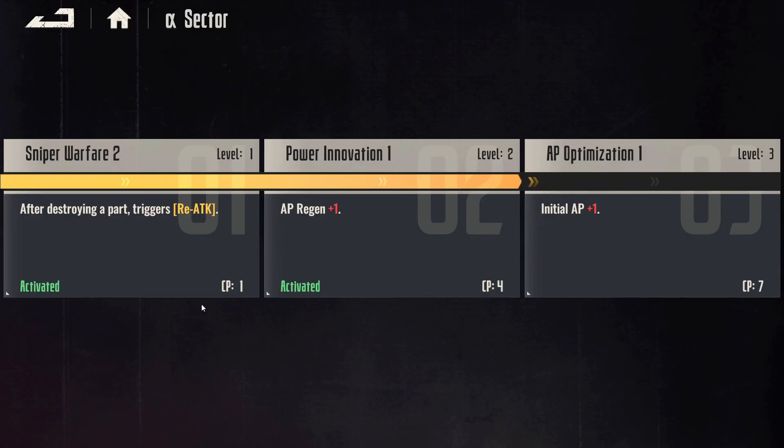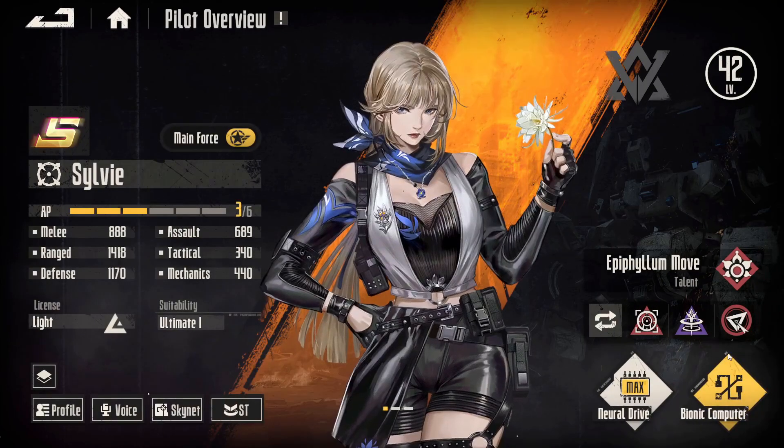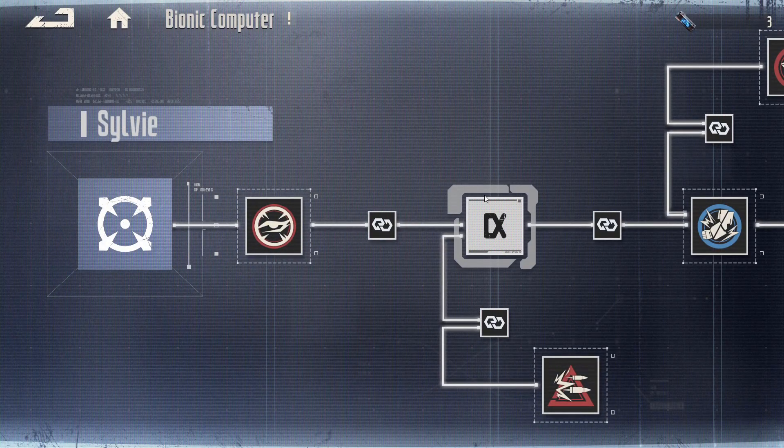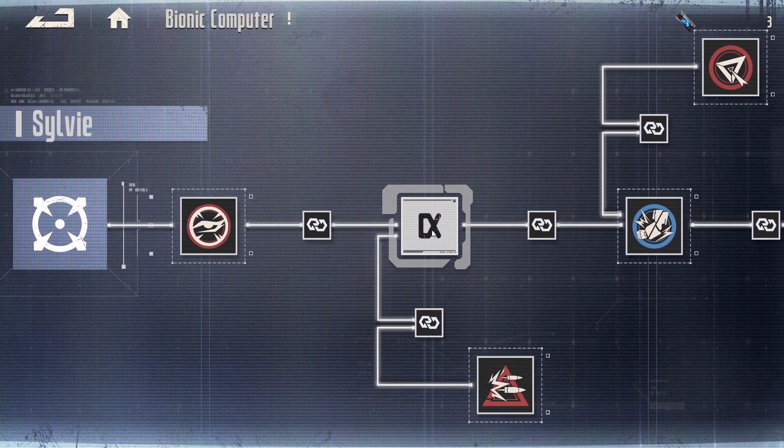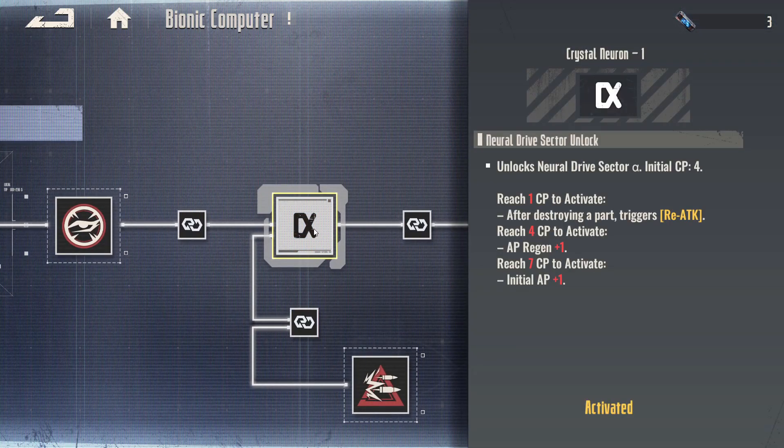As you can see, if we click on the module, it shows that we do have four chip points because level 2 is activated — which means after destroying a part, it triggers a rear attack and AP regen. To really verify this, go to the bionics and look at the Sector A neuron module. As you can see, at 1 CP and 4 CP, it does exactly that. At 7 CP, you get initial AP plus 1.